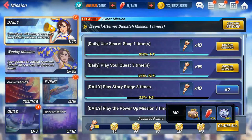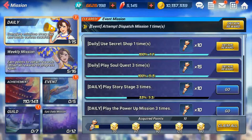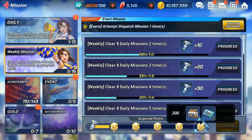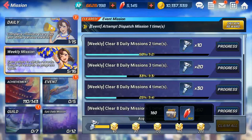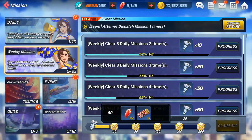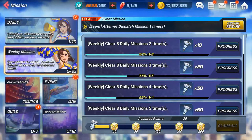Completing those daily missions also contributes to your weekly missions, where you can get 400 gems — 300 plus an additional 100. So grind those out as well; that's an additional source of gems.